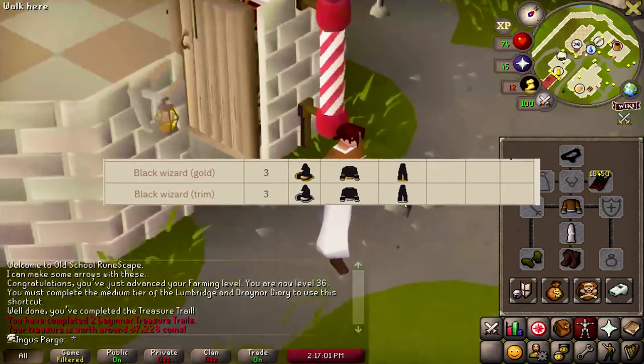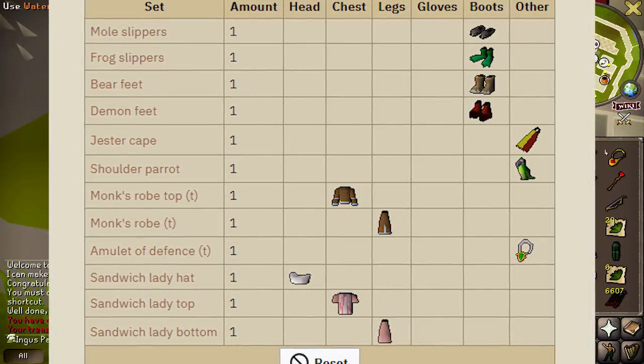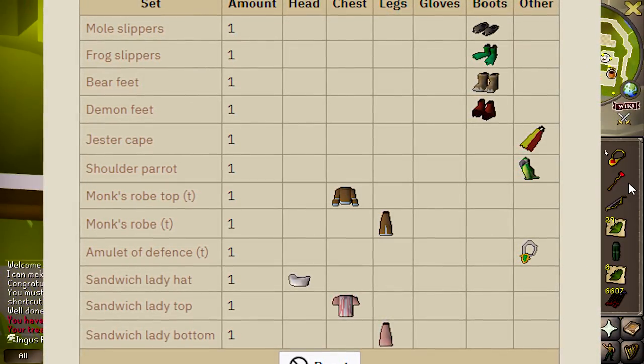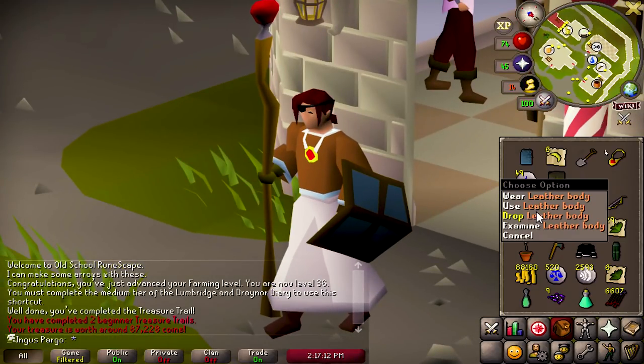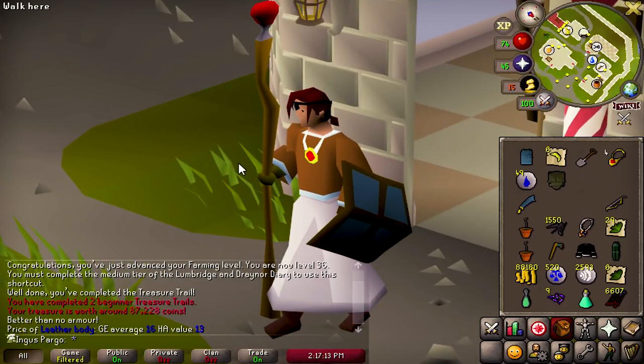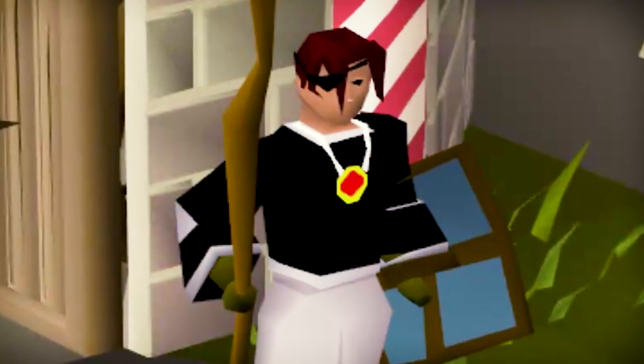This is great because I would much rather have the prayer bonus over the wizard robe. To store the wizard robe in my house I need the full set, but for the monk's robe I don't — I can just store the top by itself, making it so much more convenient. So I think I'm just going to keep the monk's robe instead. This could not be a bigger sign for me to train construction right now.